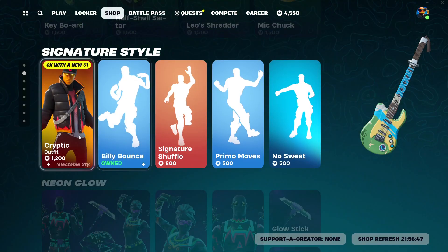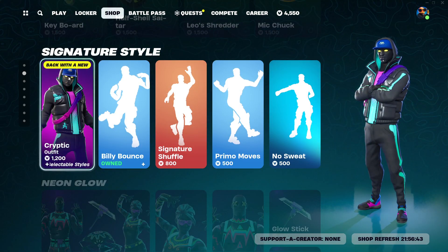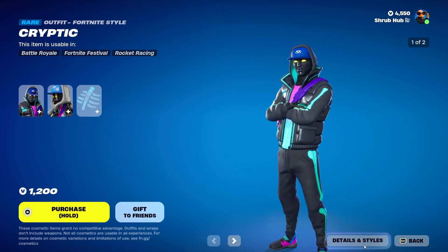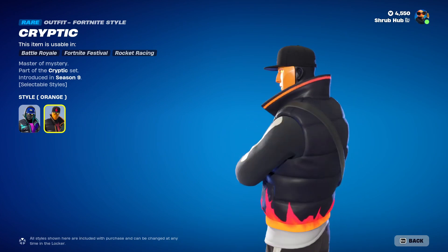There's probably like five people that will buy one of these. Then we have Cryptic back with a new style. I think this is wrong because last time I checked, this style — the orange one — came out in Chapter 2 Season 6 with that Off-Road Tire update. Don't ask how I know that, I just do.